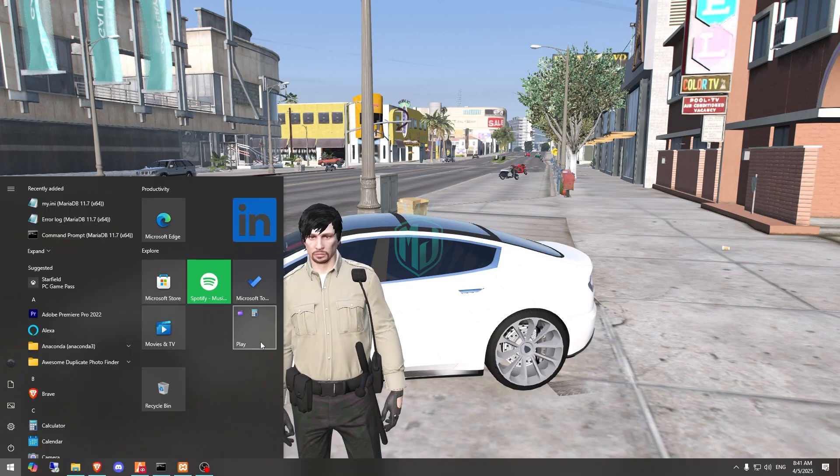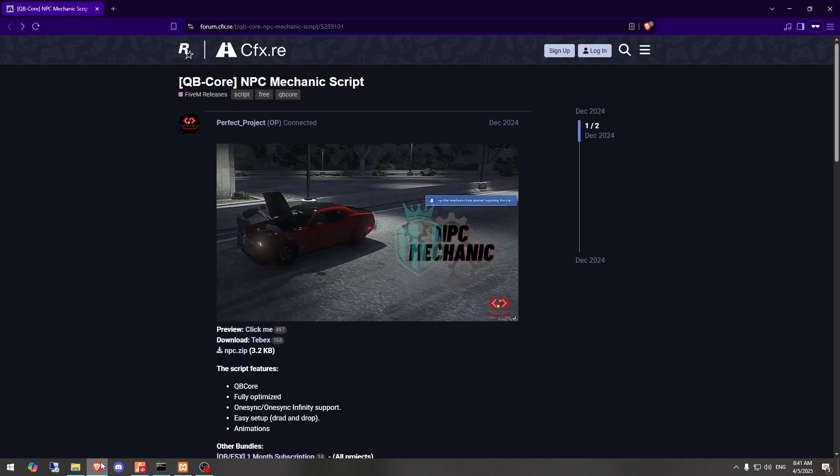I will mention the link in the description box, so first you need to go there. Right here we have our script from Perfect Project — you can get it from the Tabx store or download it from there as well. Let's download it.